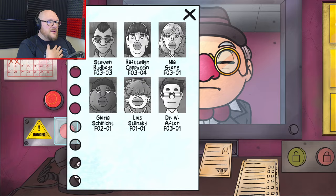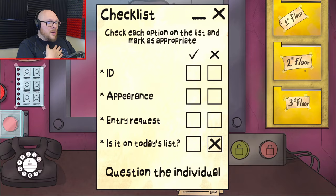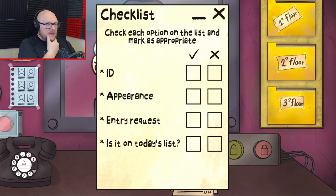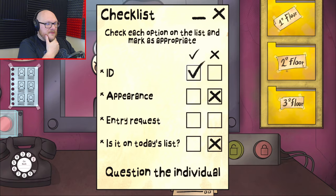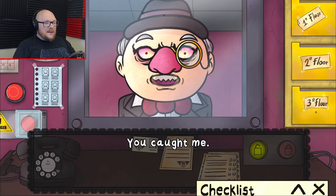Whoops. We're probably going to die now. He's not on today's list - no. He's not on the list. Okay, we can question him now. He's on today's list - no. Appearance - no. IDs - yes. Entry request - yes. I forgot the moustache! I knew I was forgetting something. You caught me. Doppelganger! Am I not on today's list? There's an error - I should be on the list. No. I mean, look at the angry eyes. I think that's a doppelganger.